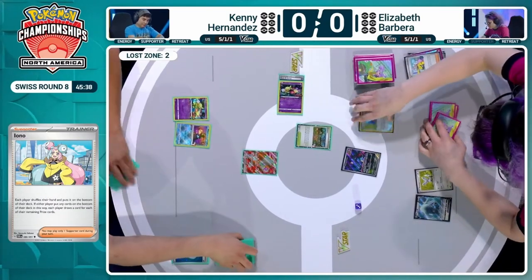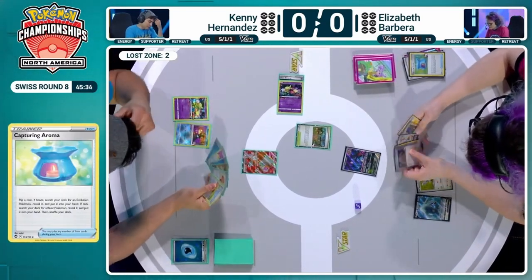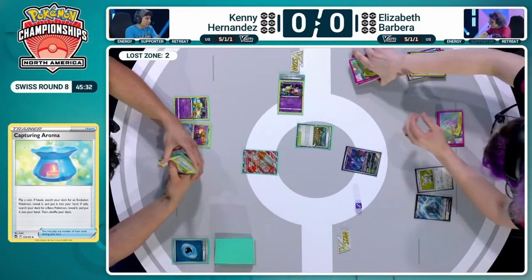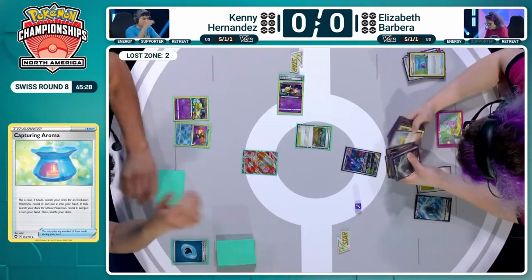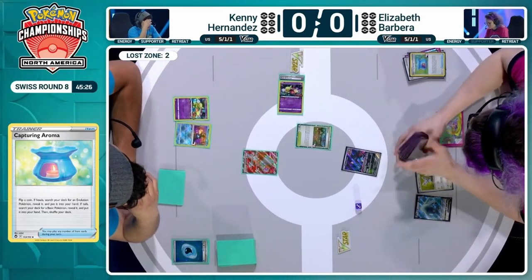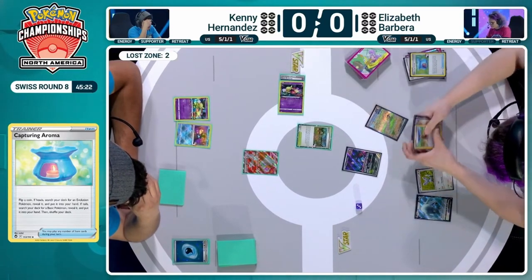We see the flip coming in here for Capturing Aroma — it is a Tails. It's going to grab a basic. That's unfortunate, because Elizabeth was holding on to one Archeops and an Ultra Ball. That's really disgusting. We want to get an Ultra Ball, double Archeops — that is the dream. Get both the Archeops in the discard.